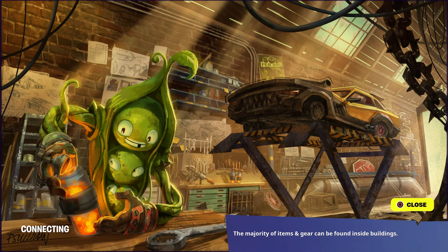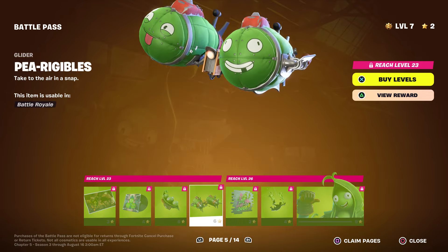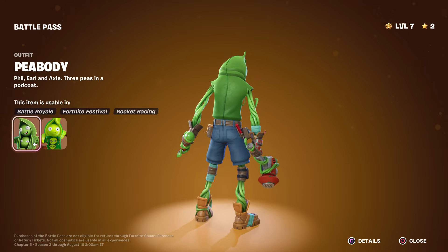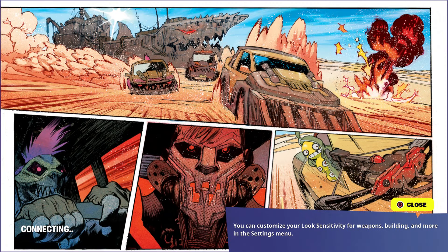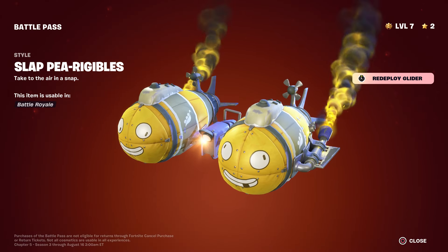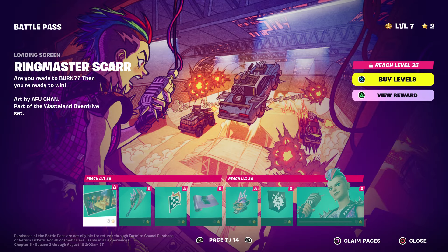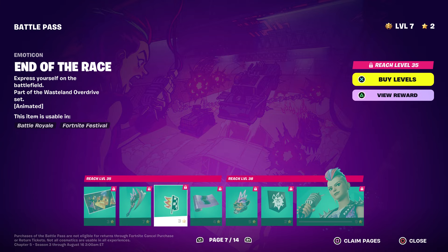Now another skin you guys will also unlock is this fella — apparently it's a new animation skin, which is pretty cool. You will get his accessories, a crazy glider, a spray, and you also unlock this. You unlock his second skin, which I personally can't wait for — he's level 26 to unlock. Then you also unlock the second loading screen, his emoji which is pretty cool, and his second style which is pretty awesome.